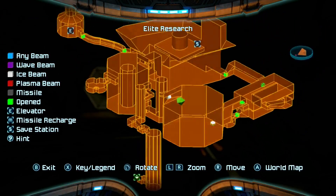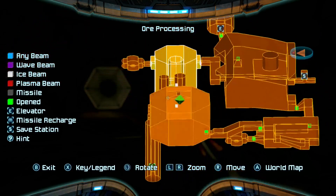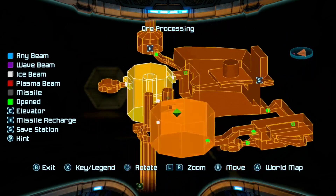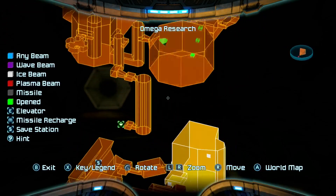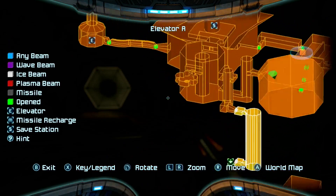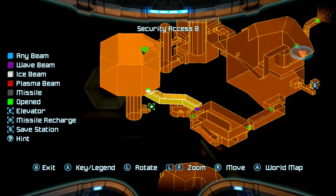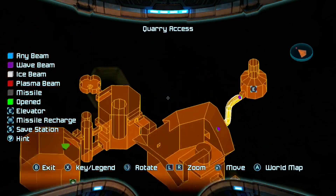Where the fuck am I going now? Oh, that's that stupid spinny room - gotta rotate the thing to make progress. You're going to that downwards path. Is there anything at the top that I need to do too, or can I just ignore that entirely? I think you can just ignore that entirely - sweet. So I just gotta get like partway up the thing.